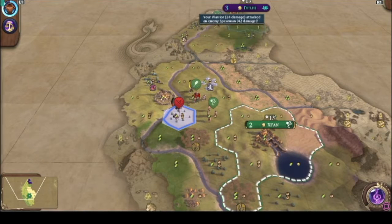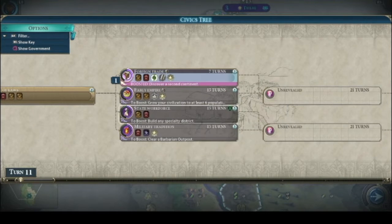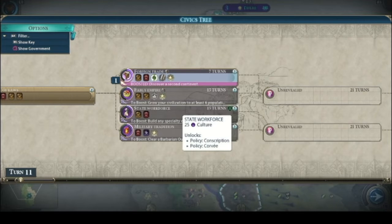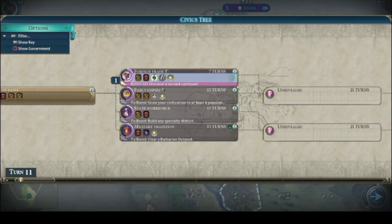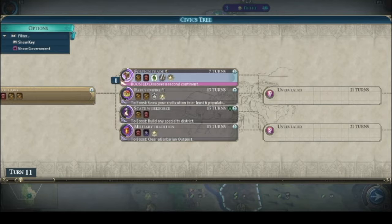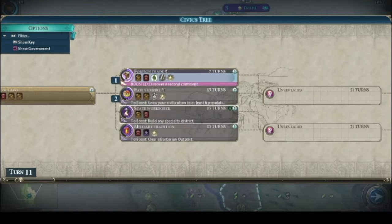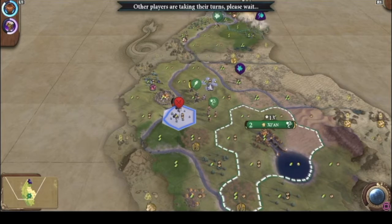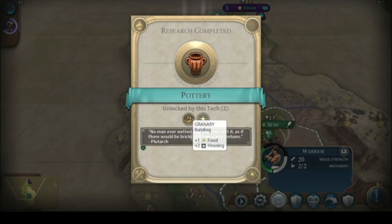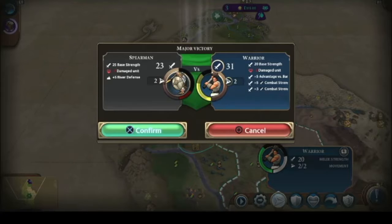We're taking out the barbarians easy. We're gonna grow our civilization to at least six. I'll also get a boost — ability to force borders. These policy cards grant flanking bonuses, these are for combat. We'll queue this one to close our borders, this one for when we go to war, and that one last.